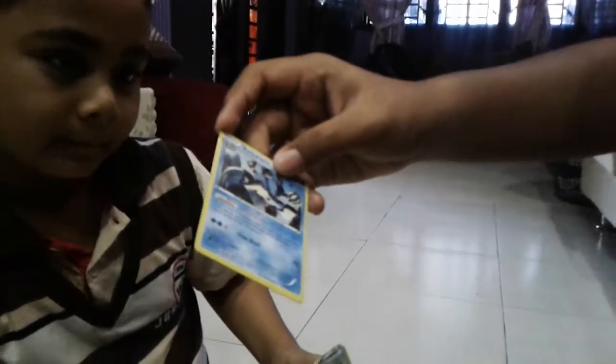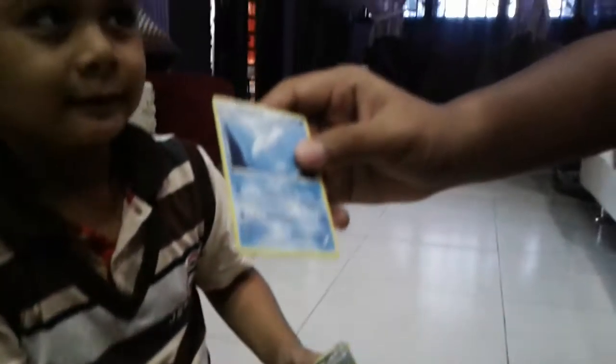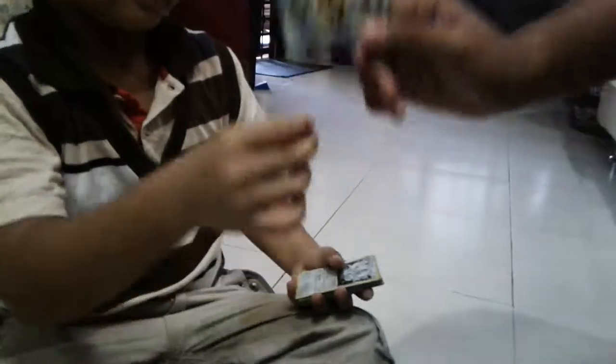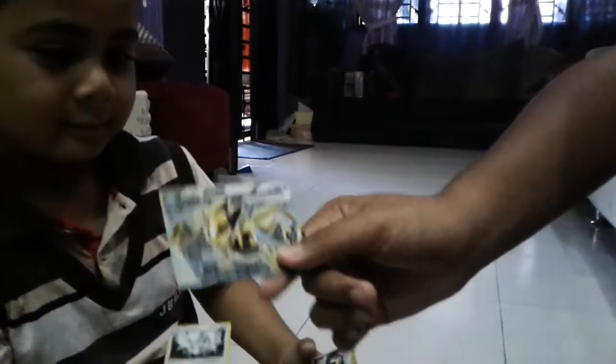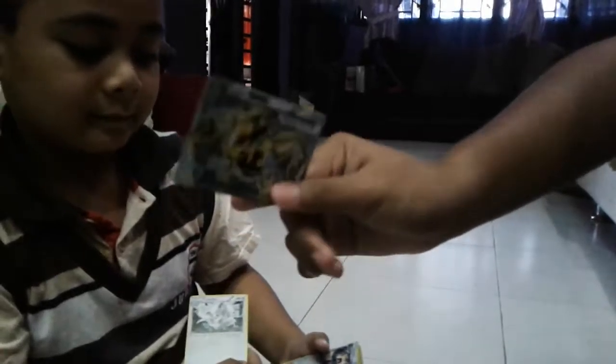And this one is Barbaracle — the white, like a stone-water Pokémon. This is Dewgong, evolved from Seel, a water type. And this one is Lugia Break, evolved from Lugia EX — okay, this is a rare card.